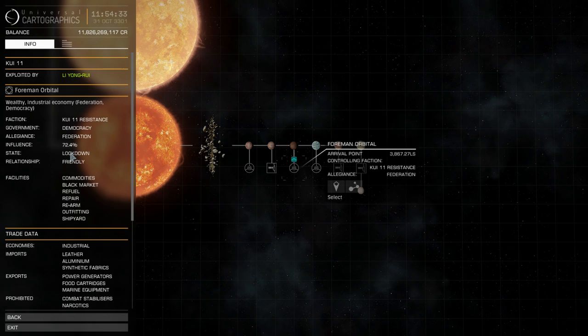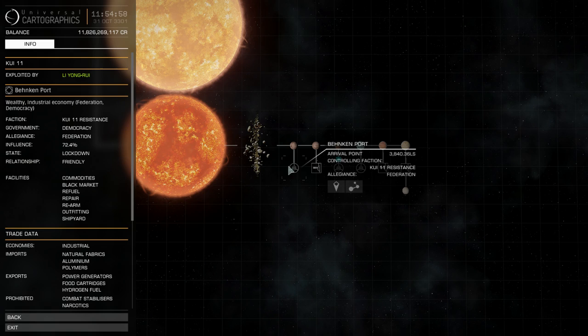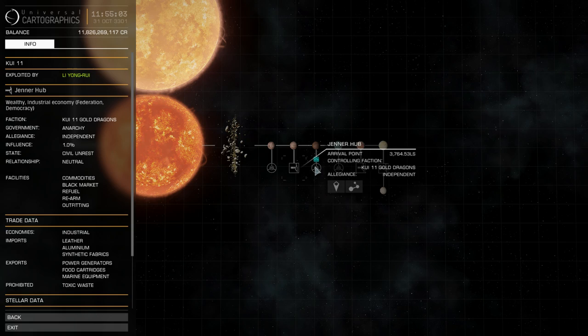The government is democracy, allegiance is federation, state is lockdown. And here are all facilities listed: commodities — so you can trade here; black market — you can sell illegal goods; refuel, rearm, repair; outfitting — you can outfit your ship; and shipyard — you can buy new ships. You don't need to go and dock to see what facilities are available. If you are looking for a black market, for example, you can check and see beforehand. All you need to do is access the system map and you will see all information right away.